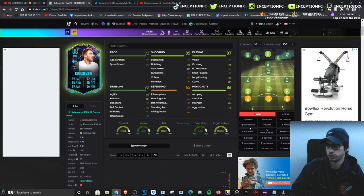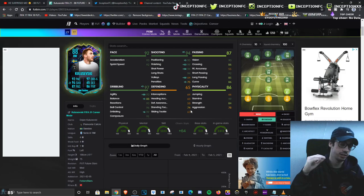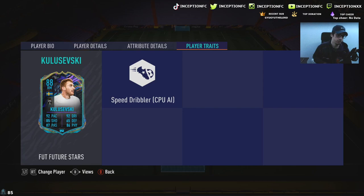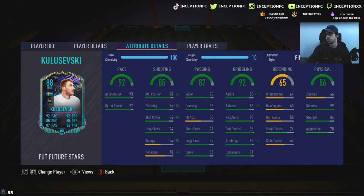With the finisher chemistry style boosting the agility, balance, and finishing stats as much as possible, his shooting should be very good. Obviously, the card does not have any of the important traits like outside foot shot or finesse shot traits, so that will be noticeable in-game. Those traits are a huge deal in FIFA nowadays in regards to being able to hit those consistent strikes.